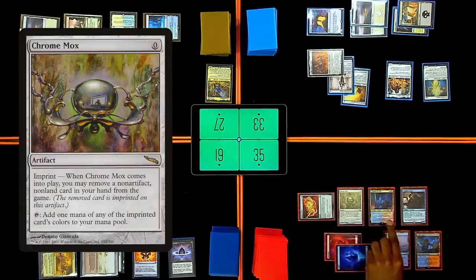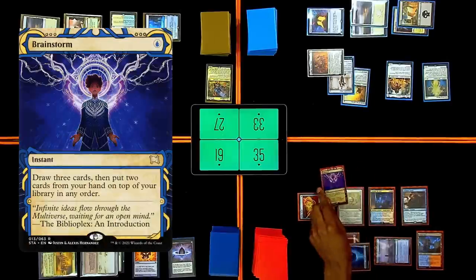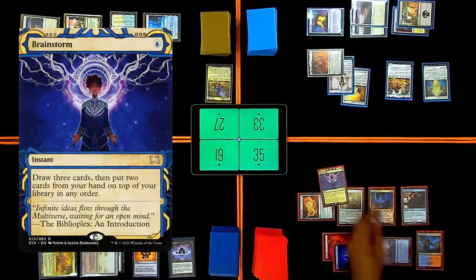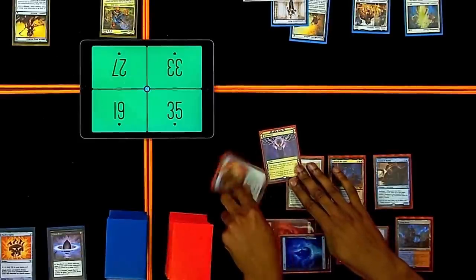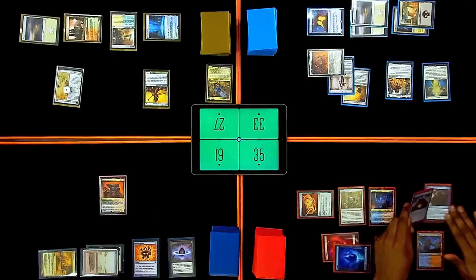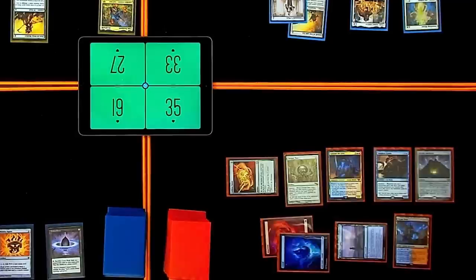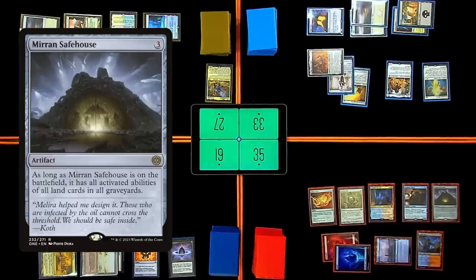Cast Chrome Mox — trigger — I'll blink Gandalf. One blue, one red in pool. Cast Brainstorm — trigger Gandalf, I'll copy the Brainstorm. Trigger Displacer Kitten — I'll blink, draw three cards, put two back, do it again. No mana in pool. I'll cast Mirren Safe House — trigger Displacer Kitten. As long as Mirren Safe House is on the battlefield it has all activated abilities of all land cards in all graveyards.